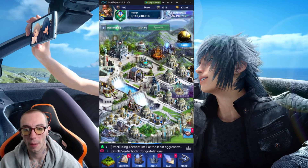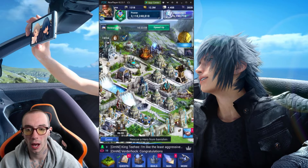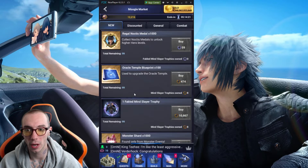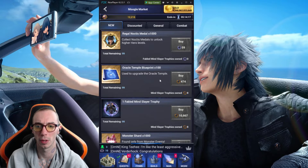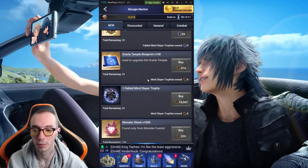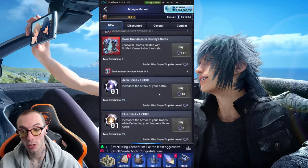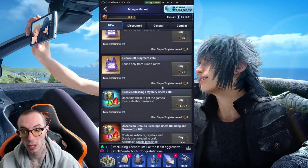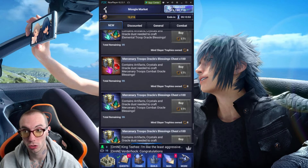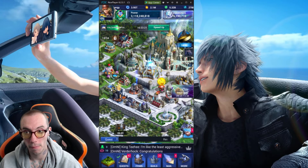Another thing I would look into upgrading is your Oracle Temple. If you do not have your Oracle Temple leveled up, now that we have all these chests and stuff to unlock, this would be another option. Upgrade your Oracle Temple with the Blueprint — it is very costly, I will say that, so it may not be something you totally go for. But you gotta also remember there's some really good stuff in there and we got all these chests now.